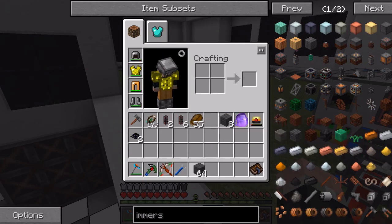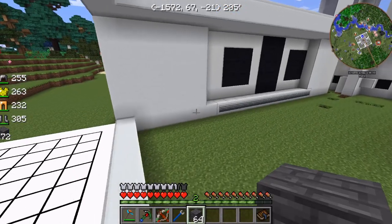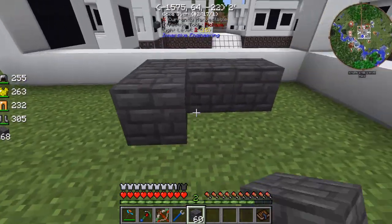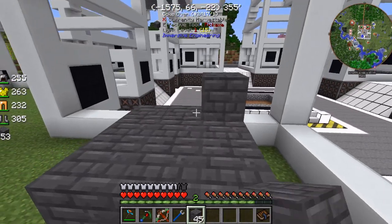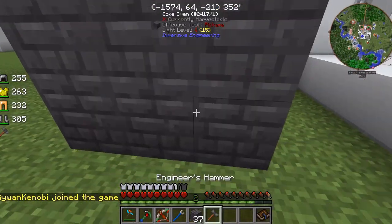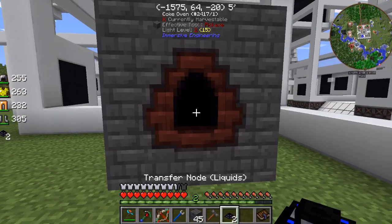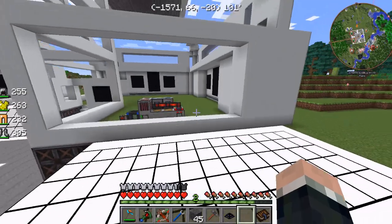Maybe I'll just set up one coke oven - that would probably be the easiest. Unlike Railcraft, it doesn't have a multi-block. Whack it with an Engineer's Hammer, which is just sticks, iron, and string. I'll have to go with some coal, and then I'll just stick a Liquid Transfer Node on there to pull into a drum.